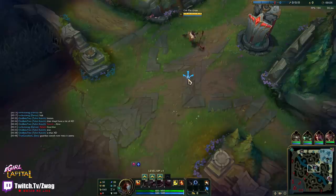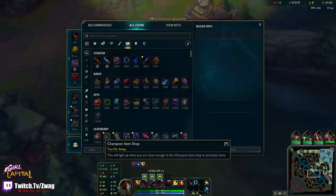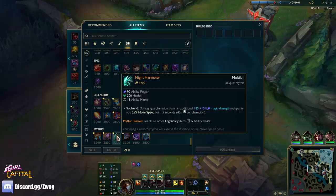Welcome back to another video. Today we are playing Fiddlesticks in the mid lane — or middle sticks. We've got Harvest, Cheap Shot, Eyeball, Ultimate Hunter, Mana Flow Band, and Transcendence. We're going to do a double harvest build with Dark Harvest and Night Harvester as our mythic. It gives a ton of burst as soon as you ult into their whole team because the Night Harvester hits everybody, and then when they get half health from your ult, the Dark Harvest pops off too.